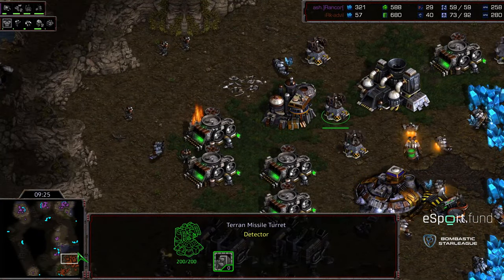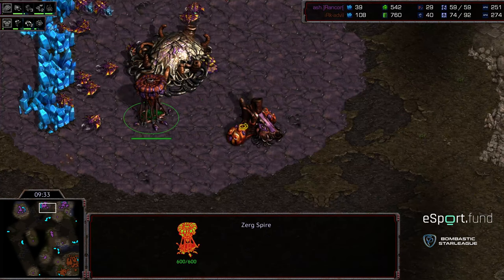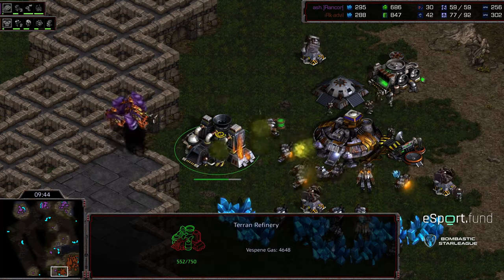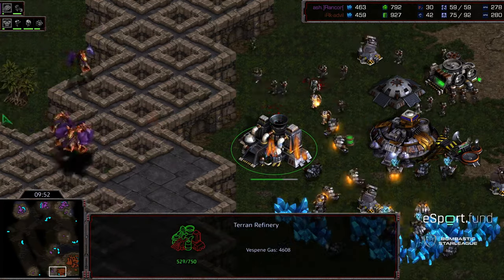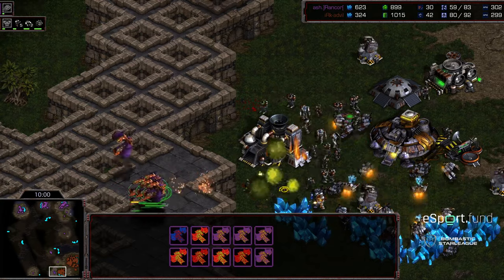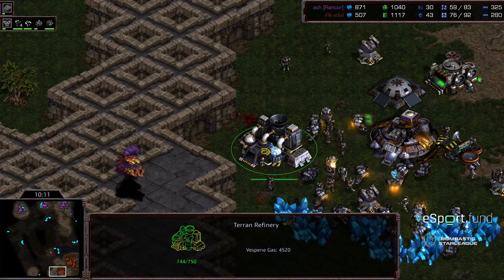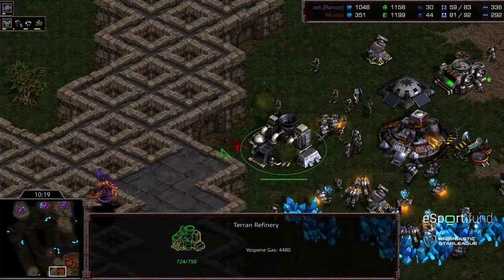Everything going right for Rancor as far as his long-term game plan. He's still 28 drones versus 40 SCVs, so behind economically. Advil is not in a position where he feels like he can grab a third base. That third gas is up and mining and hive is just about finished. Evolution chamber has been pumping this entire time - looks like it's already getting the carapace upgrade. This is going to be an attempt at a quick tech switch to ultralisk. Still more mutalisks being fielded - this is a very difficult gas to defend. Advil moving the medic marines in there is going to eat damage. Trying to use comsat to catch these mutalisks over the high ground - this is where having earlier science vessels might have been an advantage.